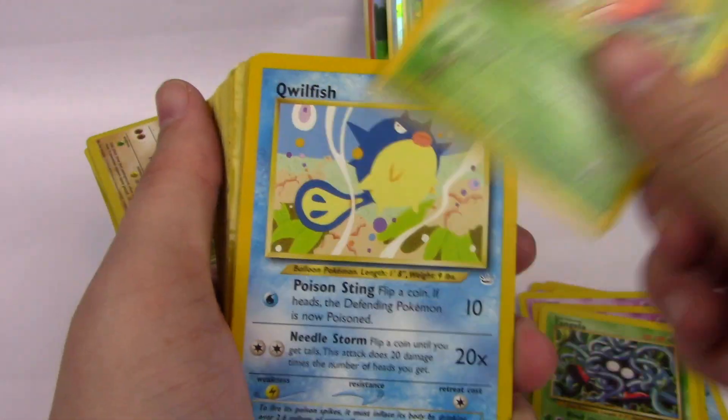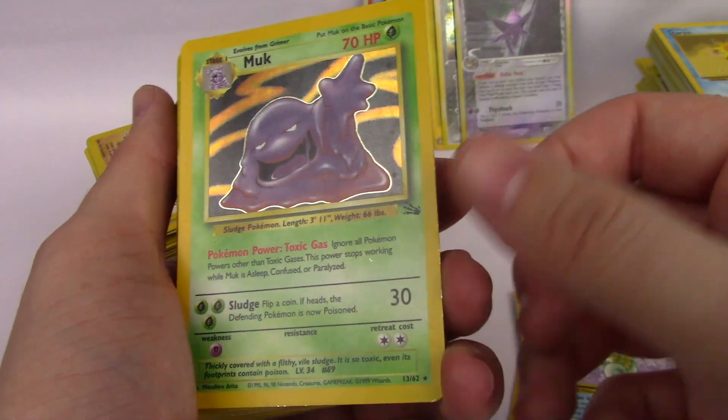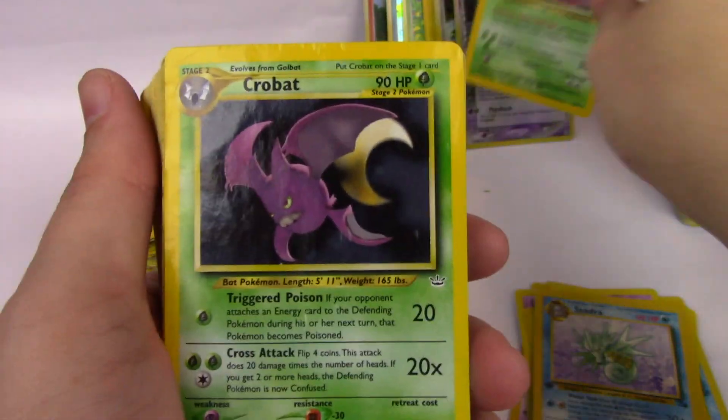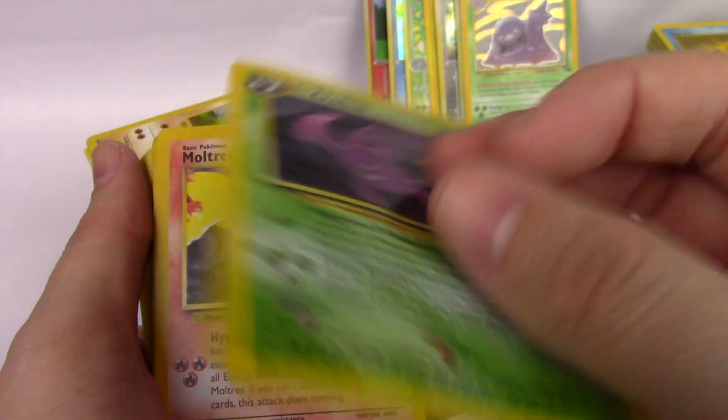Qwilfish, Seedra — First Edition. There we go with a Muk holographic from Fossil. Oh, that's really neat, really cool. Oh, this one is beat up — it is suffering some very bad water damage.